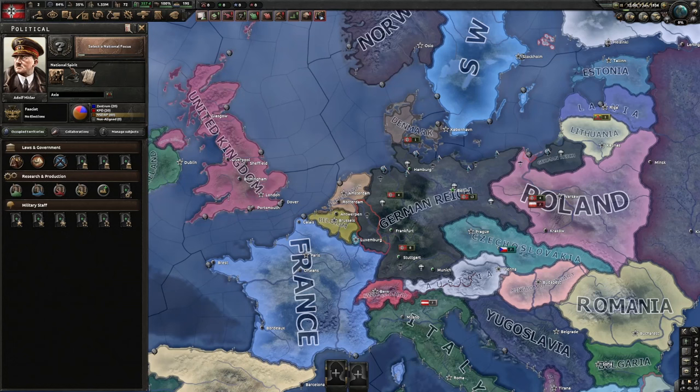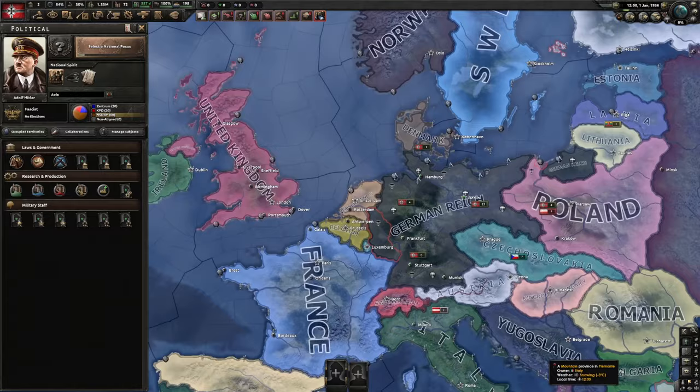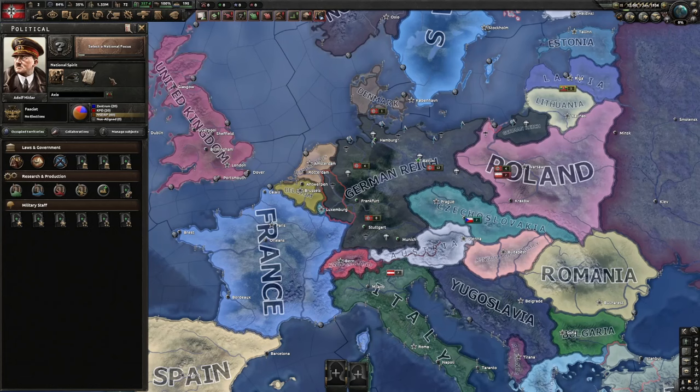There are also things that give new national spirits for almost every nation in the game. National spirits are really important — this is what makes a country. If a country doesn't have a unique national focus tree but just has the basic one, then you don't really get a lot of national spirits and it's just a basic country to play with.